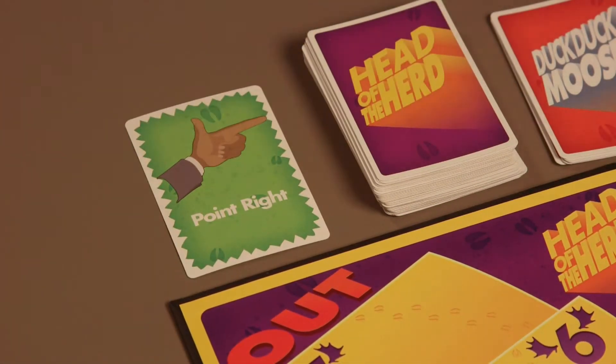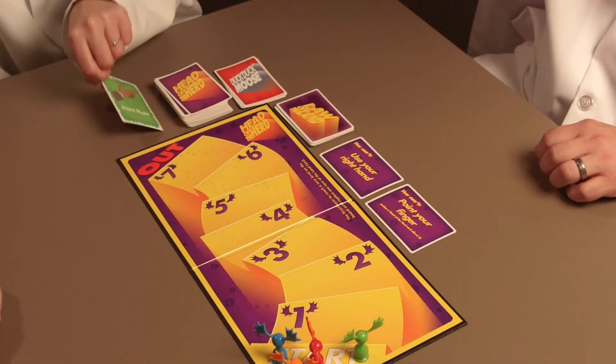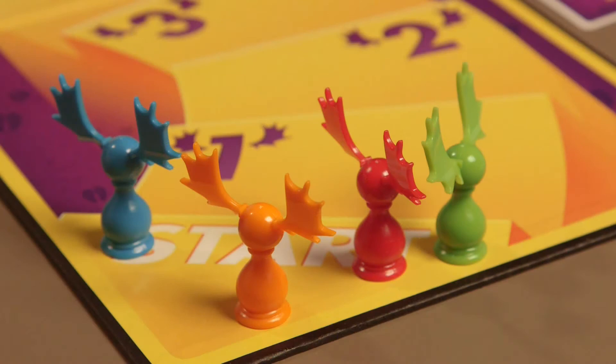Here's an example. Your Head of the Herd card says point right, and the Law of the Land cards say you can't use your right hand and you can't point your finger unless a Head of the Herd card allows it. This takes a little thought, but if you manage to point right with your left hand, you'll be okay for that turn.